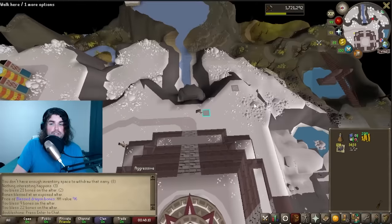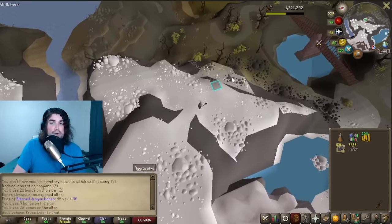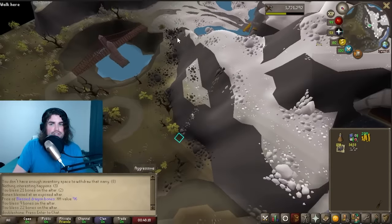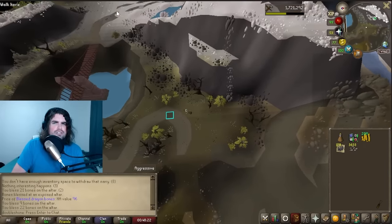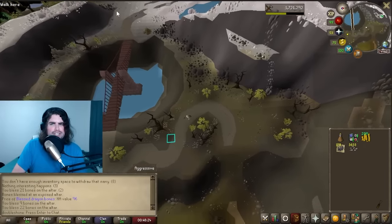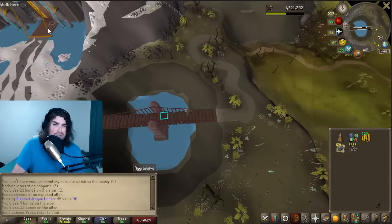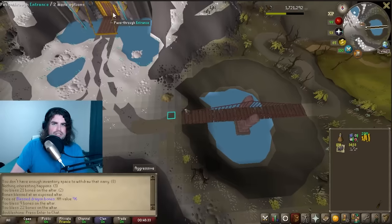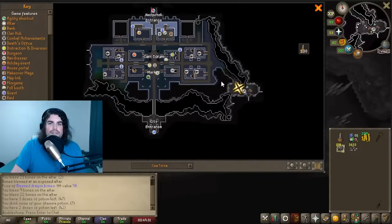This isn't the only way to get Bone Shards. We can also climb down the mountain over into the town. There's a little mining skilling method that also gives you Bone Shards, and I believe in the main city of Fortis you can also do some thieving to get ivory statues that can be broken down into Bone Shards as well. I'll cover the mining method real quick to show you my results, and then there'll be a link in the description where we talk about what we actually want to do with those Bone Shards.